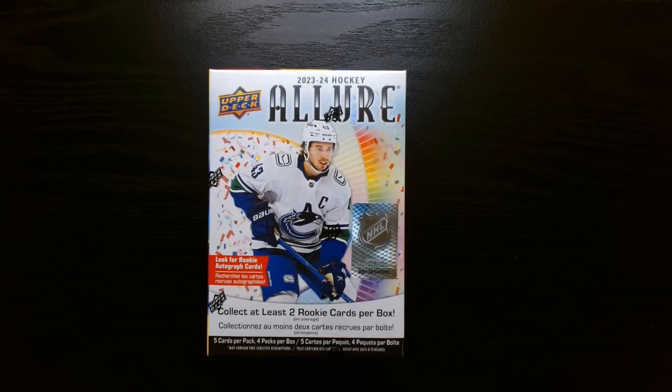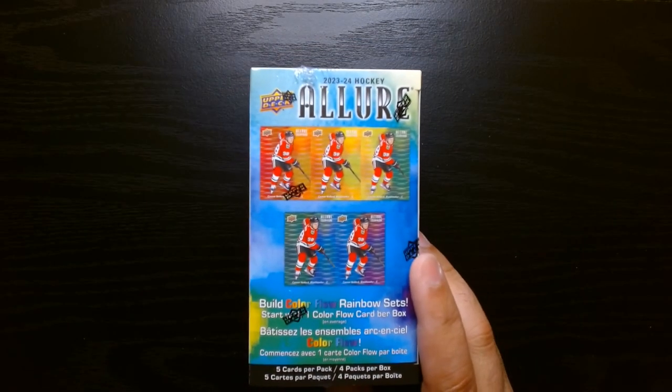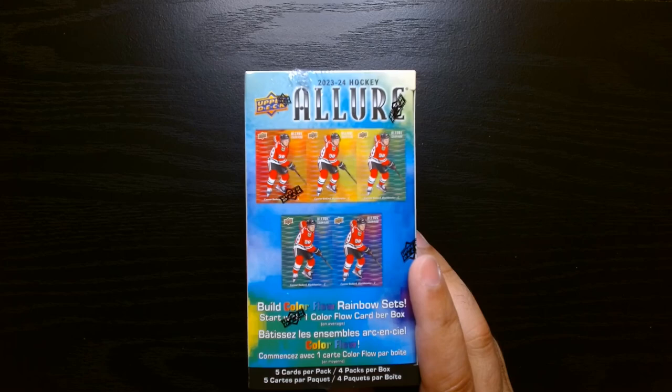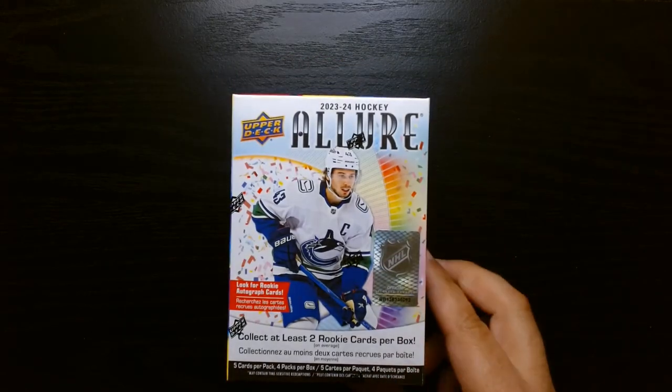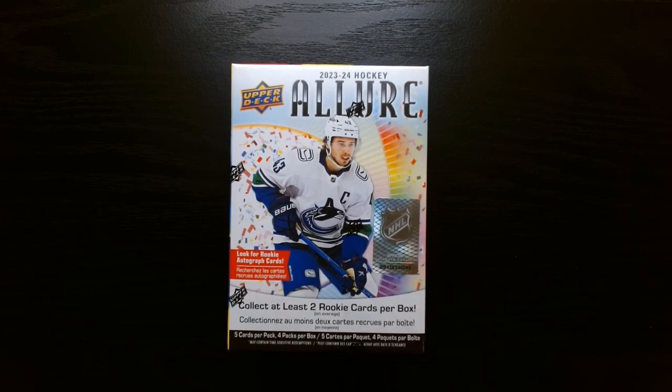Here we go — I was at Walmart and saw this: 2023-24 Upper Deck Allure hockey. I love Allure, they got some cool cards, and this year they have Connor Bedard with that nice rainbow. I haven't been able to get a Bedard because Series Two hockey is just too expensive. Allure is a cheaper chance at getting a Bedard, so let's see what we can get.